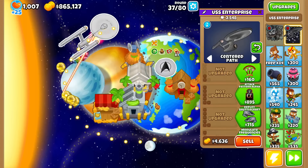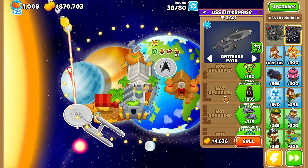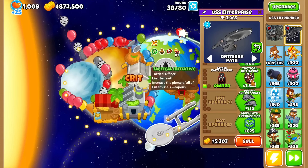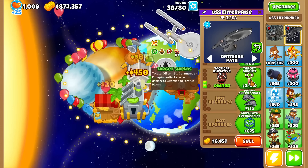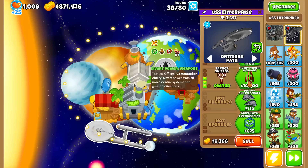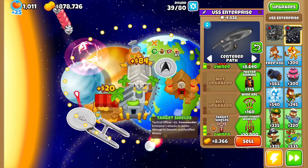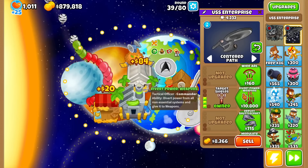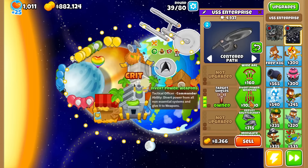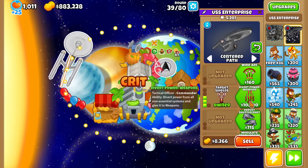Let me check out the career path I didn't pick last time — let's buy some tactical officers. Increase attack speed — everything. Increase pierce — everything. This one does extra damage to Ceramic and Fortified bloons. Fairly standard path right now. I like the theme that the career paths have abilities, but these are just upgrades to the main weapon itself — nothing ability-wise.